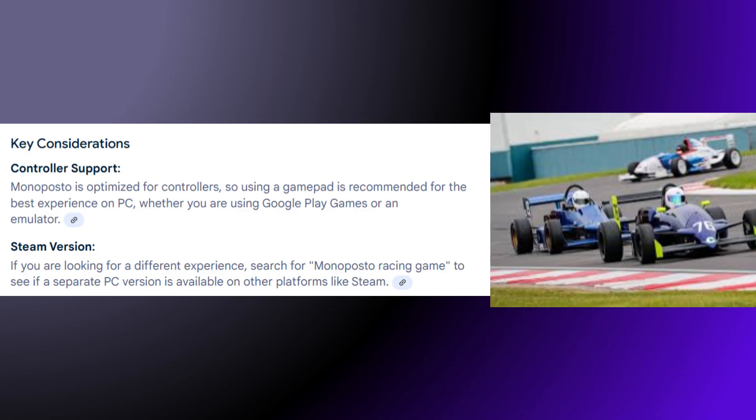Key consideration: Controller Support. Monoposto is optimized for controllers, so using a gamepad is recommended for the best experience on PC, whether you are using Google Play Games or an emulator. For a different experience, search for the Monoposto racing game to see if a separate PC version is available on other platforms like Steam.